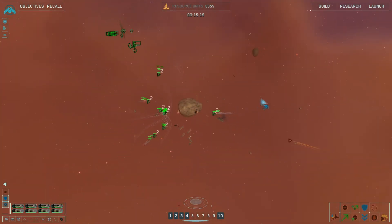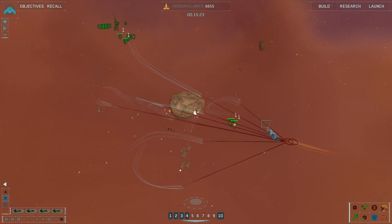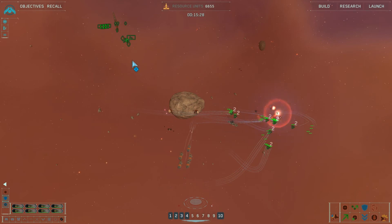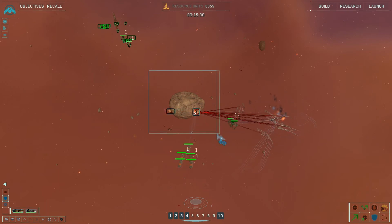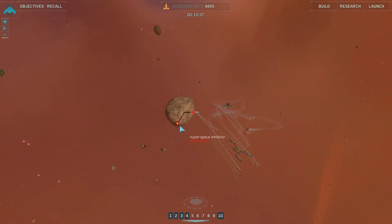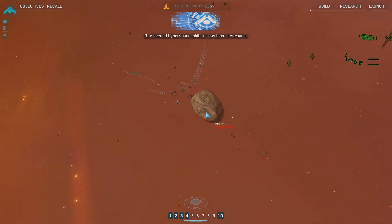What's coming in? Moving to intercept. Group 1 reports victory. Hopefully they will stop coming in at such a rate once we destroy some of these things. The second hyperspace inhibitor has been destroyed.